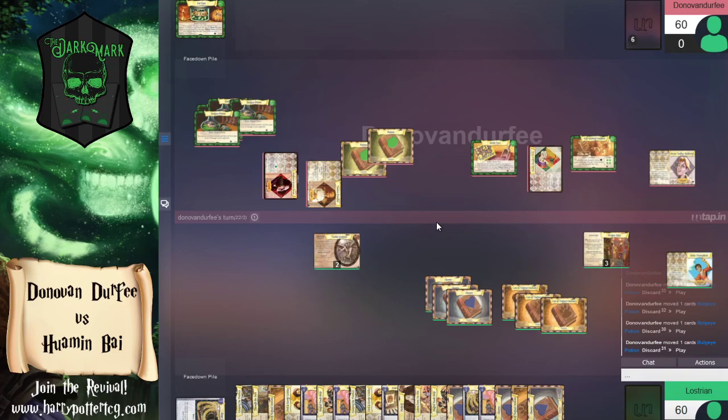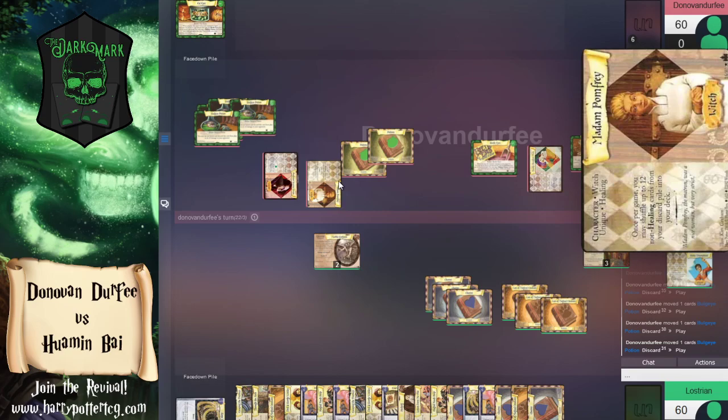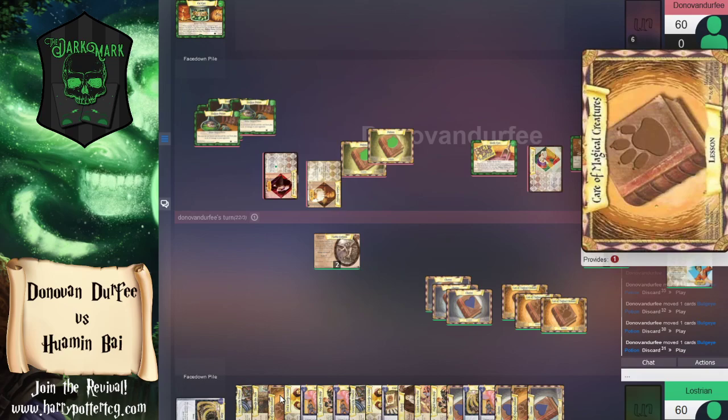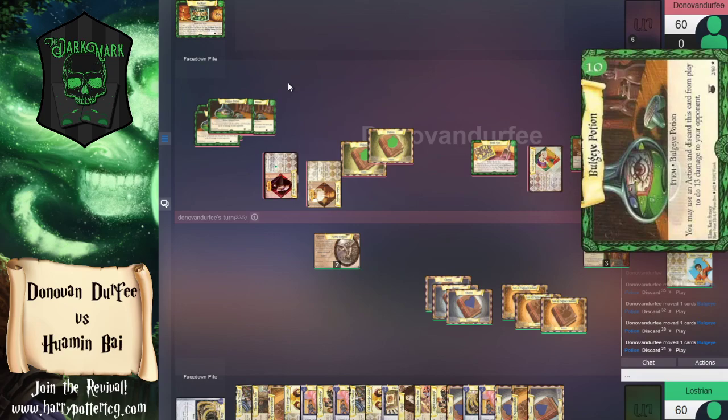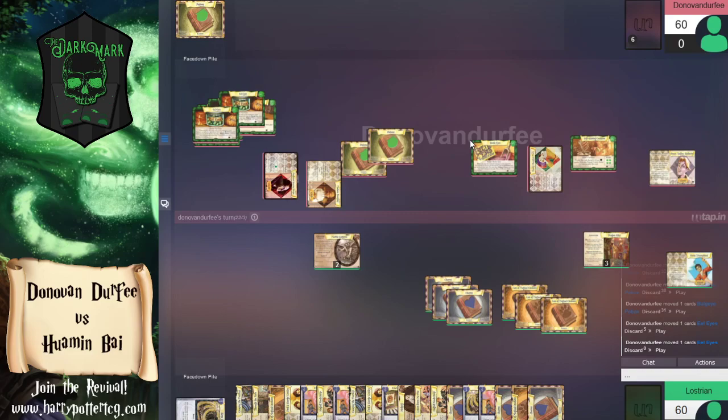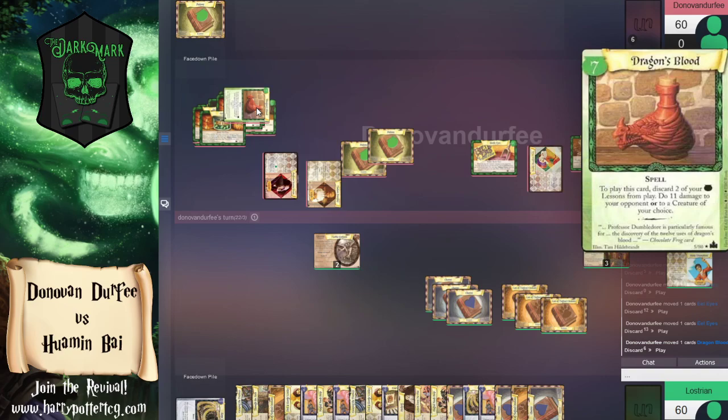It looks like on this turn we're going to Pomfrey and heal, putting twelve pure gas cards back into the deck. Then we'll drawing one card hoping it's Eel Eyes. We've got four Bulge Eyes and four Eel Eyes in there, and honestly I'd put in four Beetle Eyes too — get all the eyes in there. If you play Eel Eyes for an action search, another action cracks both of those, gets the other one, then a third action pops it out for thirteen damage.